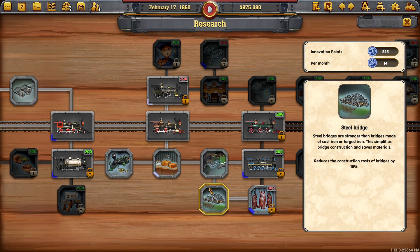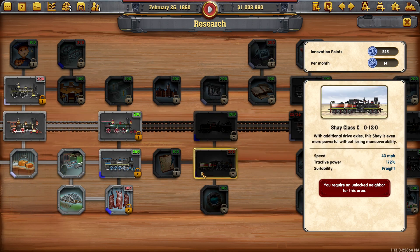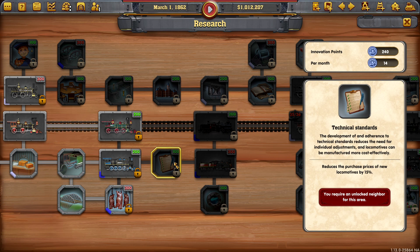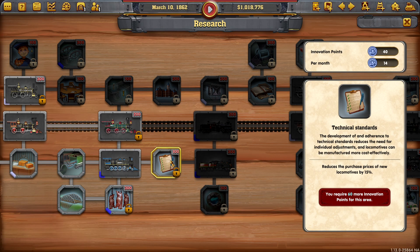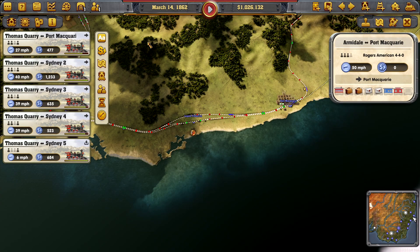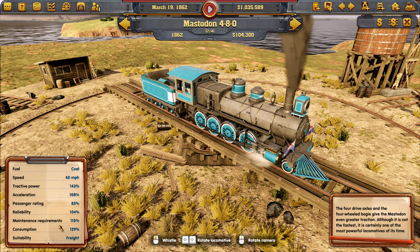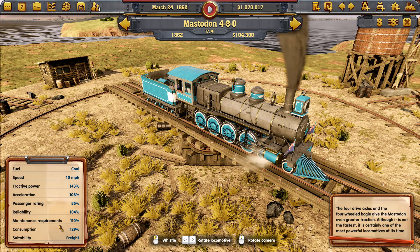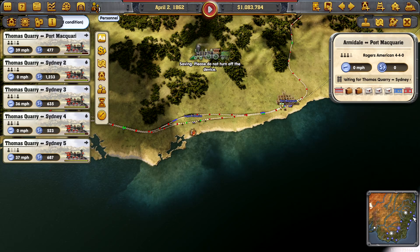We've got 200 points to spend. Do we want the freight? It's going to be pricey, but it unlocks this - I should have noticed that earlier. That's a no-brainer: reduce the purchase price of new locos by 15%. Huge. We're really getting into the consumption territory now, and maintenance requirements. The reliability is creeping up though - look at that tractive power and acceleration. It's a beast. I love that train a lot.